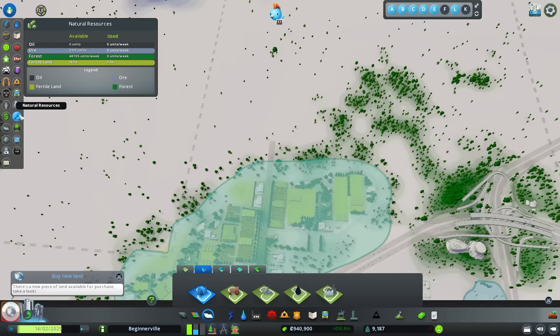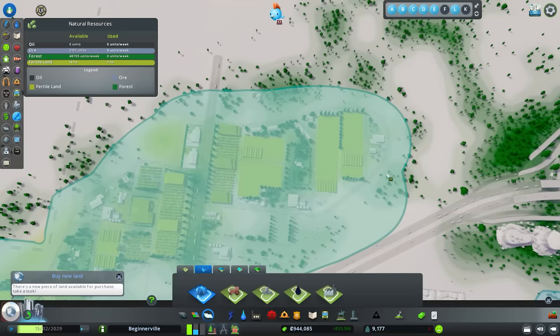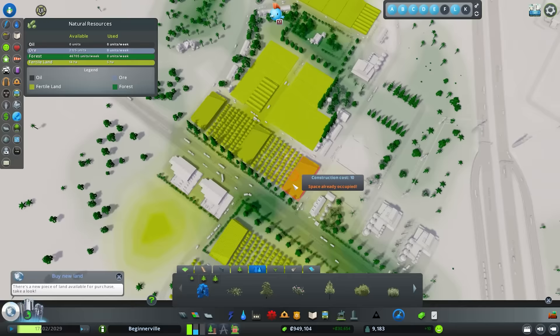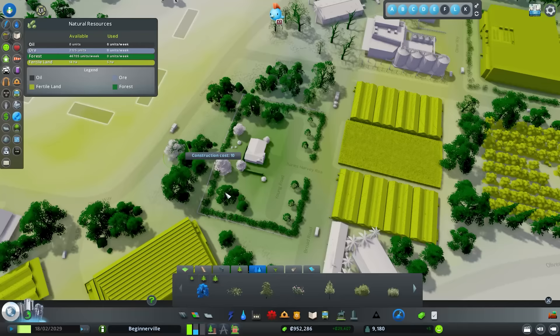If you place buildings over those green patches in the natural resource tab, you get extractor buildings. With a forestry business you can place tree plantations and harvest trees. As you place down trees you can create little green pockets, but the game does not allow agriculture on top of these green sectors. You can see that most of this area is still yellow — the higher concentrations of trees have only turned it a little green.